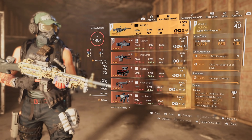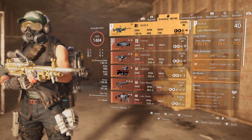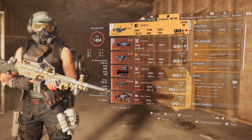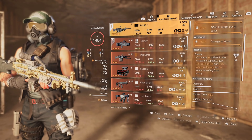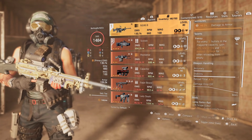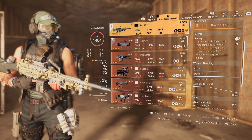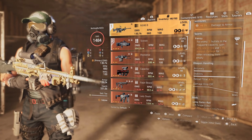The M249 Bravo is a slayer — 130,000 damage and 660 RPM because of the way it's specked out. We have a 100-round mag. I could put a larger mag on it, but I wanted to go with rate of fire. We have LMG damage maxed out, damage to targets out of cover maxed out, and 6% damage to armor. For the talent we have Frenzy: for every 10 bullets in the magazine capacity you gain 3% rate of fire and 3% weapon damage for 5 seconds when you reload from empty.